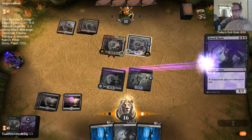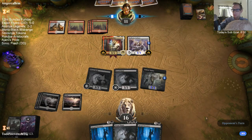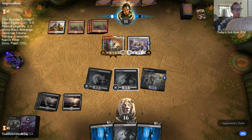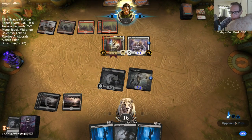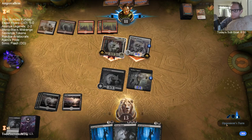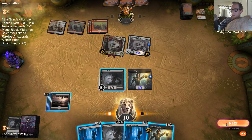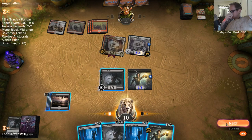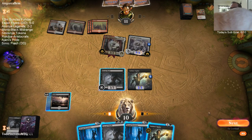I'll leave the 4/4 back to block. This deck could play Black Cavalier instead of Doom Whisper, but we don't have a lot of creatures to sacrifice. We don't quite have lethal — we have 9 damage we could do. Dreadshade could be a 7/7.